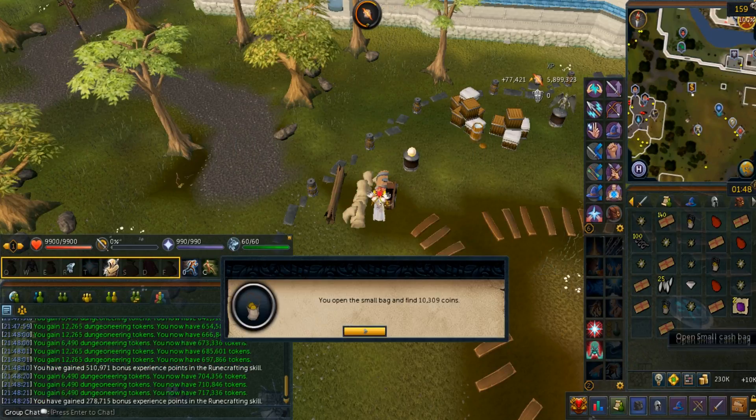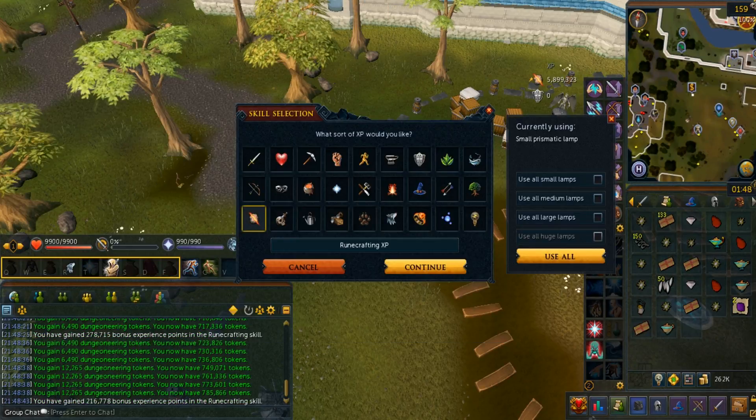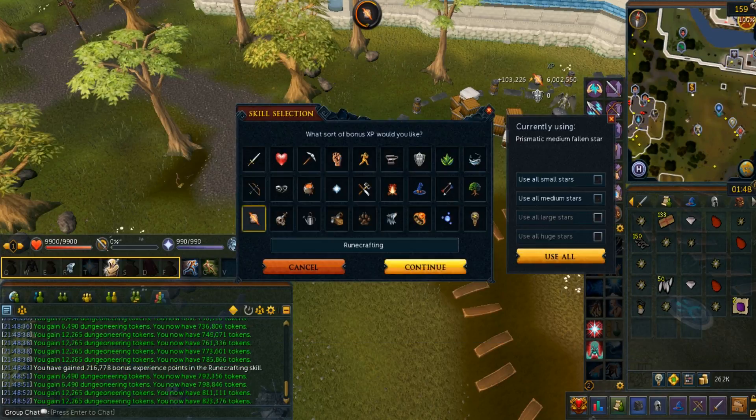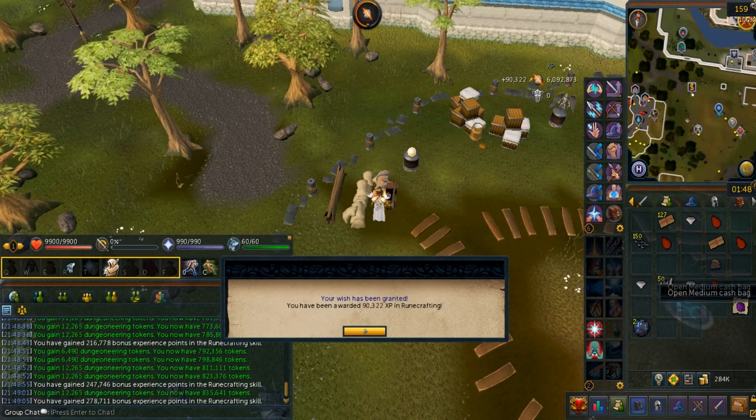I got most of my tokens while doing slayer over the past few weeks, and most recently I've been training my combat stats. Despite working a full-time job, I was still able to get online enough to get more of these. I pretty much had around 30k back when I was doing the beach sand event.